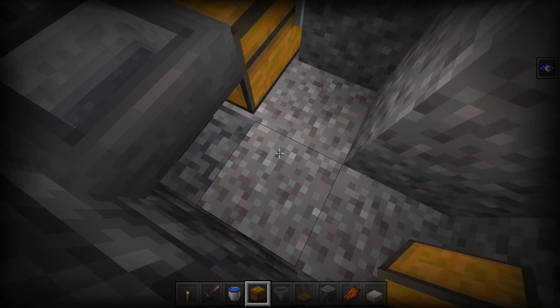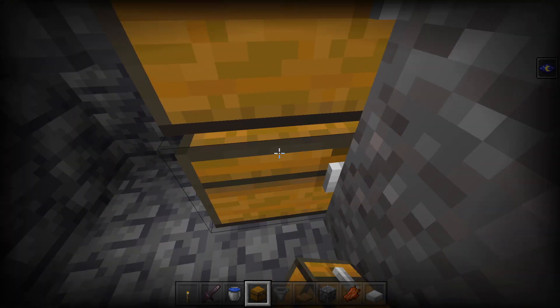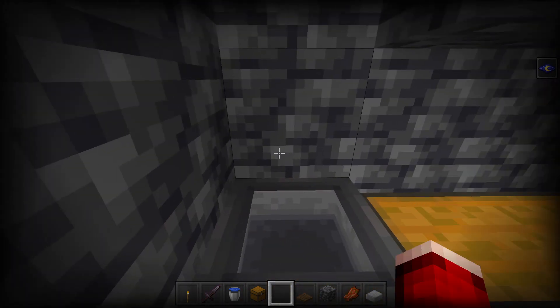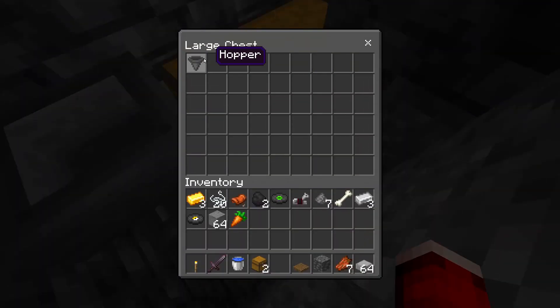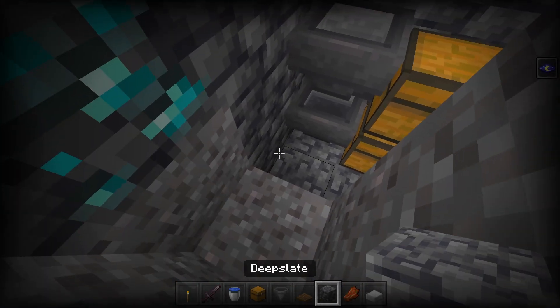If you want to add more storage, all you have to do is place a hopper underneath this one and add another double chest. Whatever you throw into this hopper will end up in that double chest. When this one gets filled up, the next one will fill, and so on and so forth.